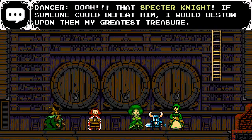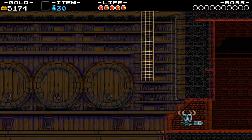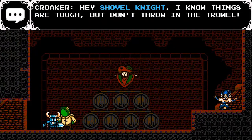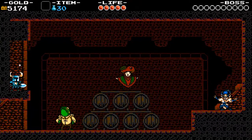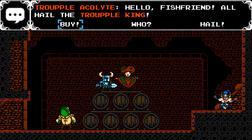The Dancer has a music sheet, but she'll only give it to us once we've defeated the Spectre Knight. Over here to the right we have a secret in the wall to the left — just break that to find another music sheet. And this guy here is the Triple Acolyte.